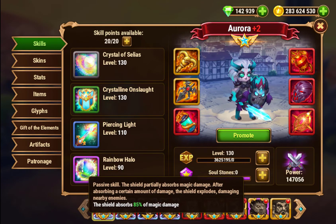First of all, Aurora has this ability called Rainbow Halo. This is a passive ability that absorbs magic damage. When she is at max level and the skill is leveled up, this absorbs up to 85% of magic damage. This is a very powerful magic mitigation buff, giving her the best overall magic mitigation of any hero in Hero Wars.